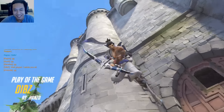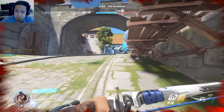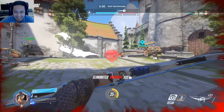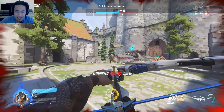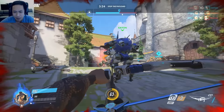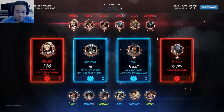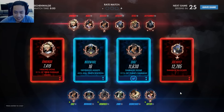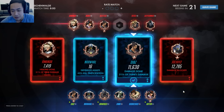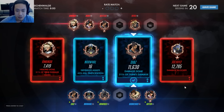So if you type in 'GG easy,' it types in something random. I guess because people were starting to type that a lot, so they just wanted to make it a little less salty. If you type it in, it says something nice. And 31% of the team's damage — pretty good as Hanzo.